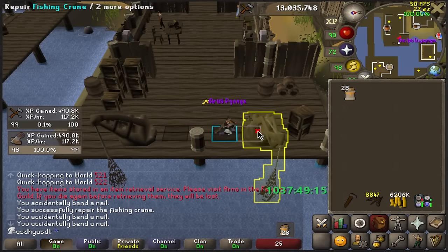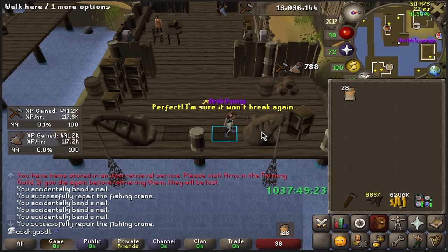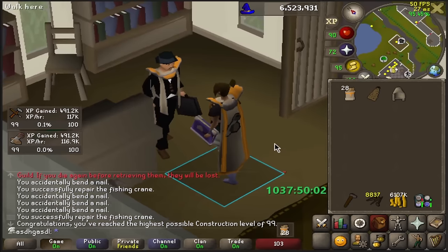Good morning gamers, welcome back to the UAM Max Cape speedrun. Last episode I inflicted some heavy crane damage to myself, but in the end it was all worth it for 99 Construction and the best skill cape for Ultimate Iron Man.